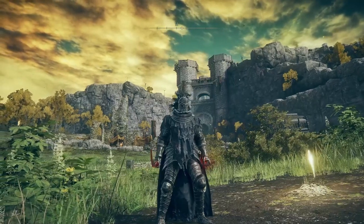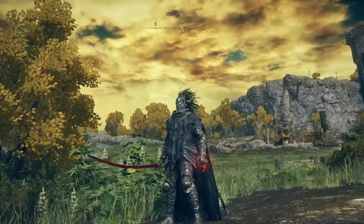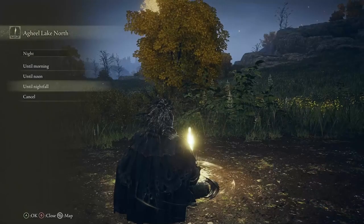In this video I'm going to show you how to get the Knight's Cavalry armor set, as well as a bunch of Ashes of War and some weapons. All you have to do is hunt down these nighttime enemies called Knight's Cavalry. They will only spawn at nighttime, so you have to go to a Site of Grace and pass the time until nightfall.